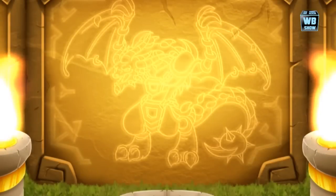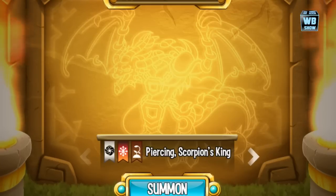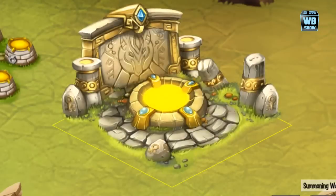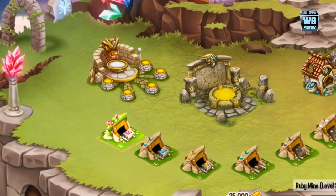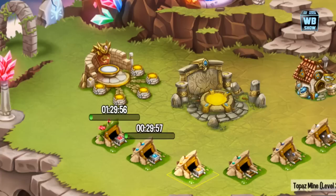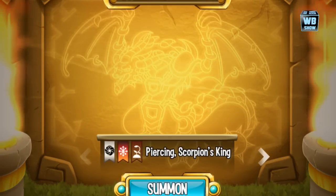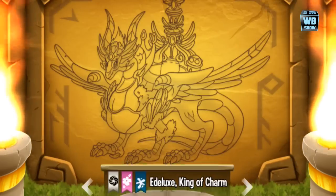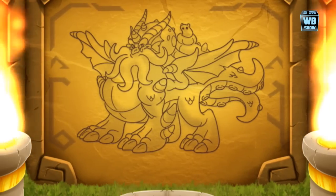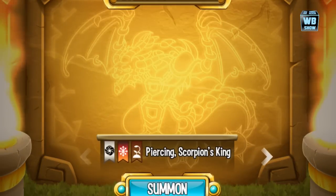Let's get to unlocking this amazing ancient dragon found only in the ancient world of Dragon City. It's the Scorpion's King, and we're gonna summon this one. You need about 10 clean rubies and two clean sapphires. Let's send these on their way. There are other dragons here I haven't gotten yet — that one actually looks like Odin. Alright, we'll go back and summon the Scorpion's King.